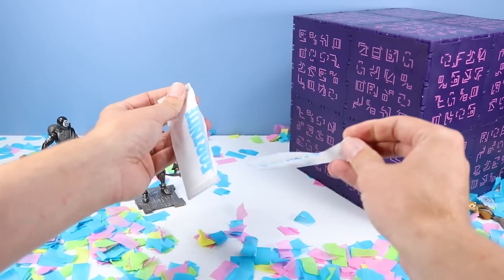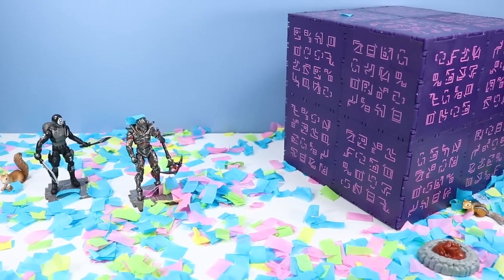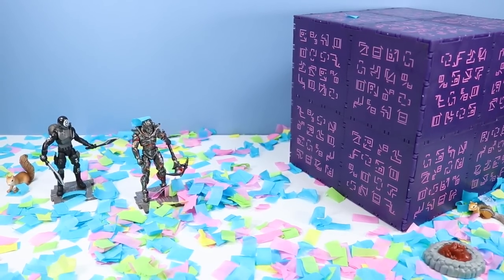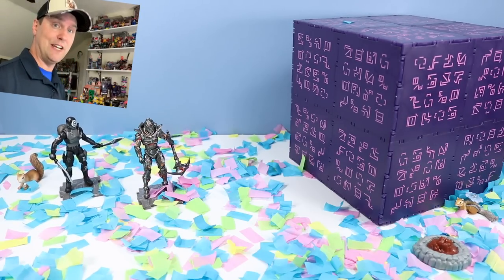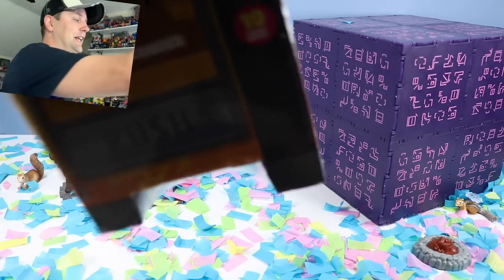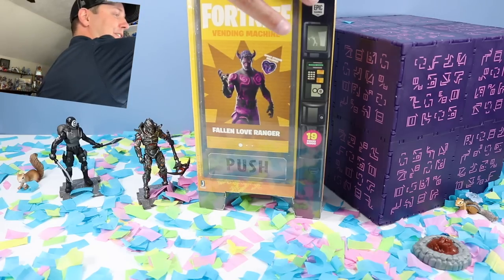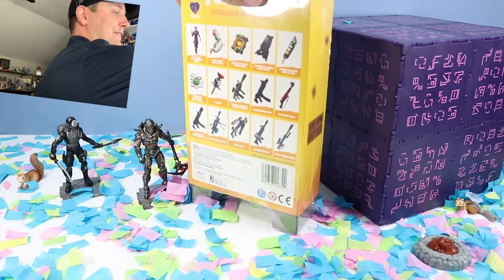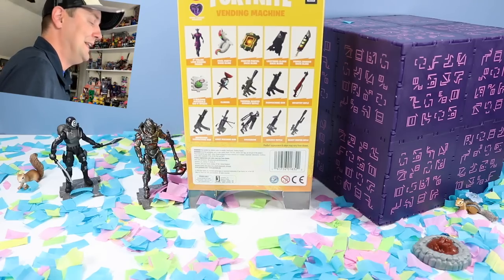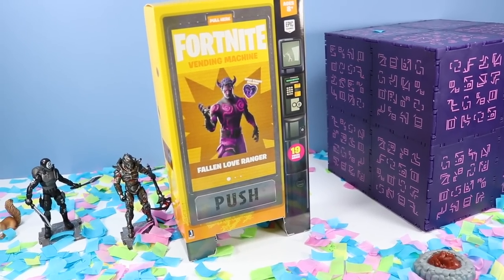That is the bulk of the giant 71-piece Fortnite vending machine — wow, what an incredible run. If 71 pieces is too much vending machine for you, check out the smaller Fortnite vending machine with Fallen Love Ranger — only 19 pieces but still a lot of fun. On the back of the box you'll see a four-inch Fallen Love Ranger, Pool Party back bling, and a bunch of other pieces. The main question: will there be more confetti?